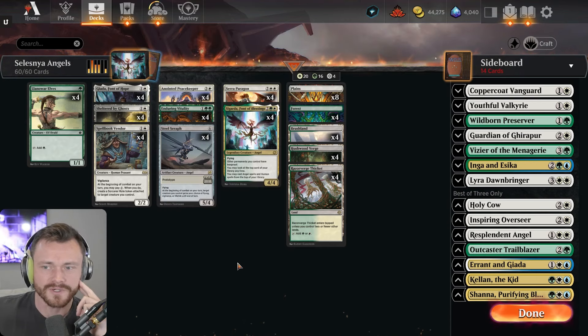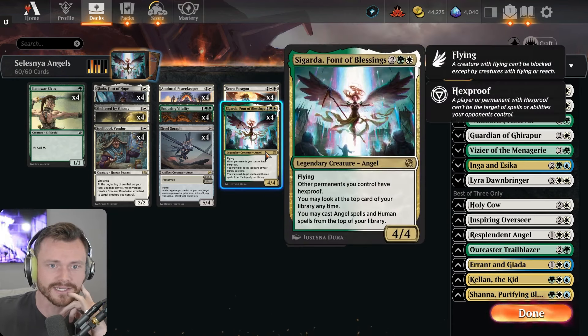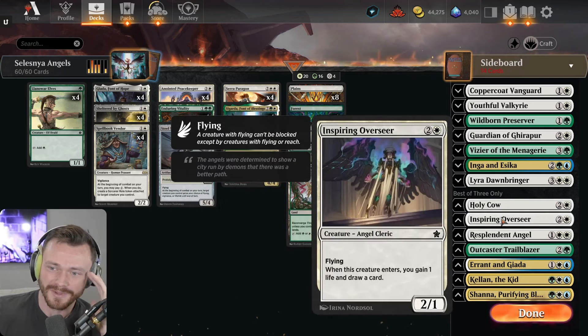The problem is it's kind of a weird deck to build because honestly there aren't many good three-drop angels. There aren't that many angels in general worth playing. I think Sigarda's Paragon is a decent angel, Giada's a great angel, Steel Seraph is a solid angel. You can run the Holy Cow — a three-mana 2/2 flash flyer — or the Inspiring Overseer, a three-mana 2/1 flyer that draws you a card.